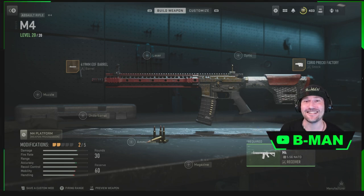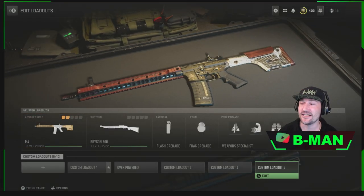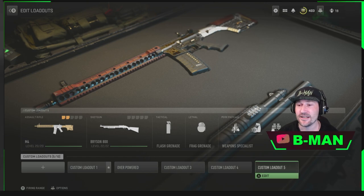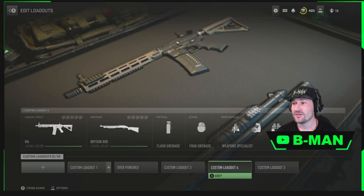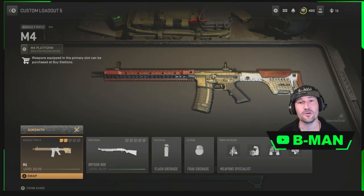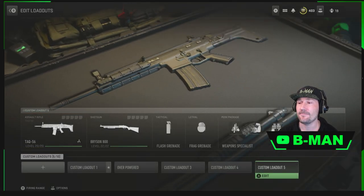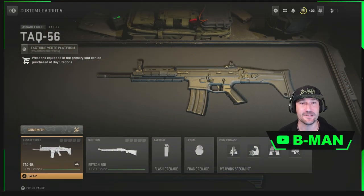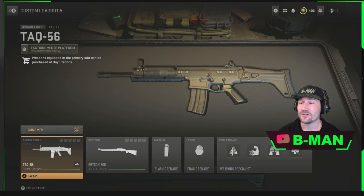Let's get straight into how to do this. It's really simple — what this consists of is your custom loadouts and deleting them. So what you want to do is take custom loadout 5 — we've got an M4 in here — and we're going to clear it off like so. Now we just have a base gun there.